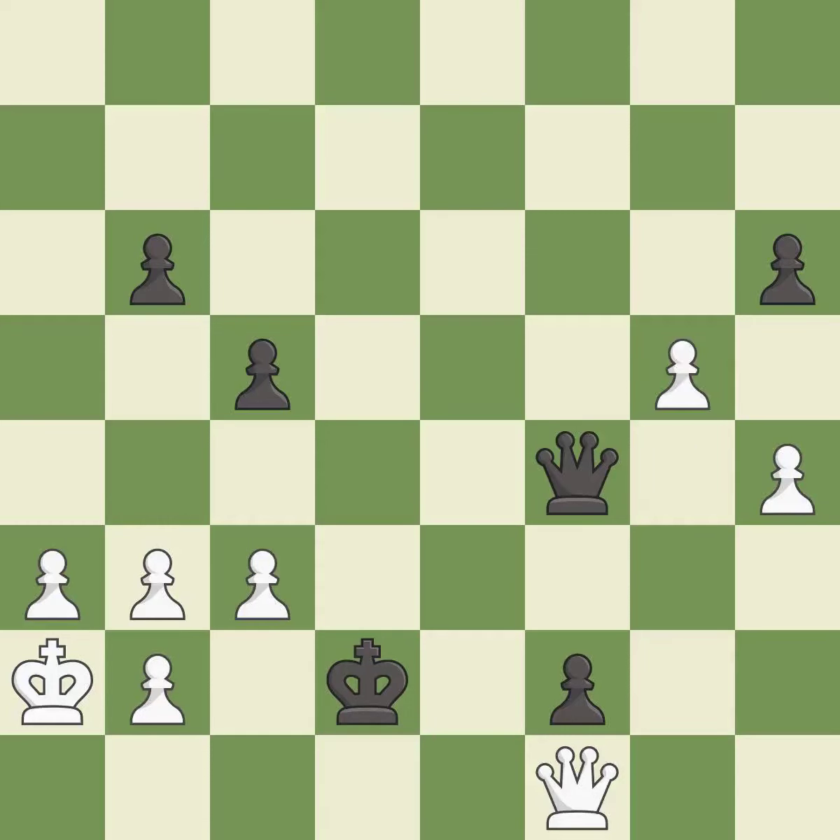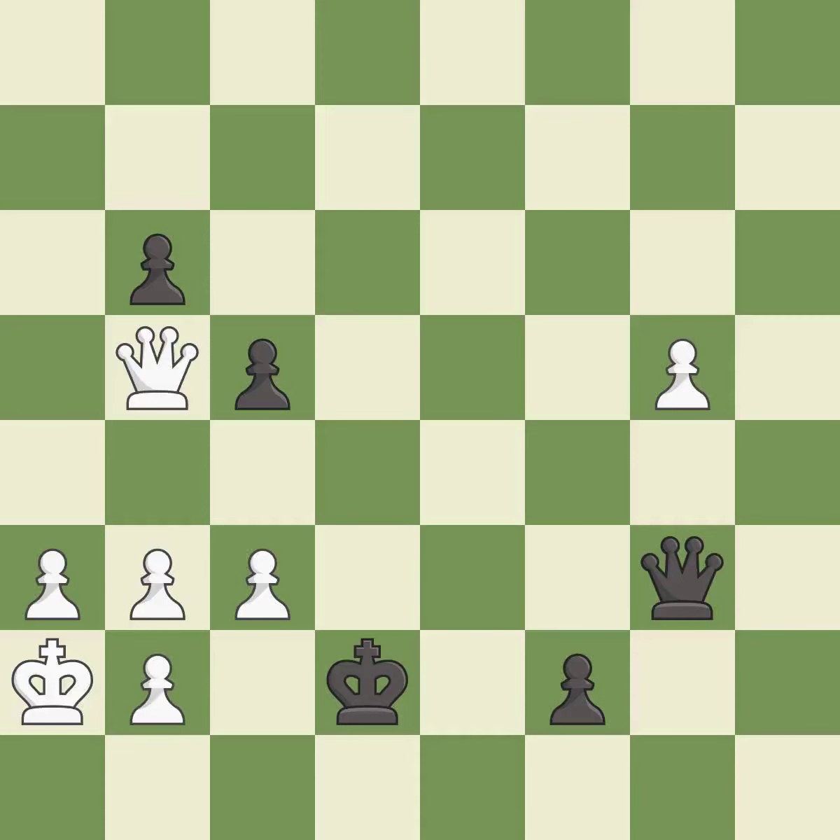This threatens to create a passed pawn — it is excellent. This captures a vulnerable pawn — it is best. Recaptures. This threatens to push a passed pawn towards promotion — it is excellent. This prevents the opponent from being able to push a passed pawn towards promotion — it is excellent. This allows a forced checkmate — it is an inaccuracy. This offers to exchange pieces of equal value — it is best.